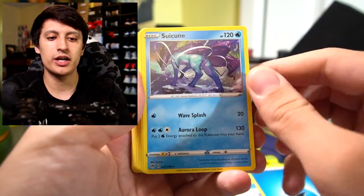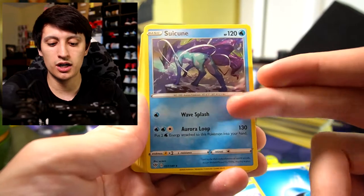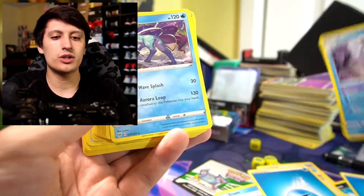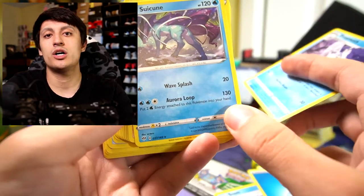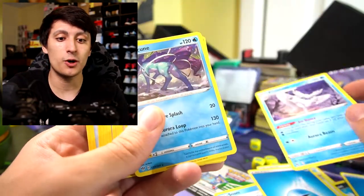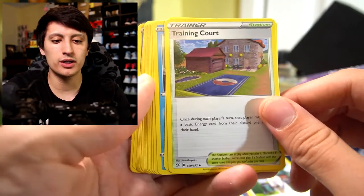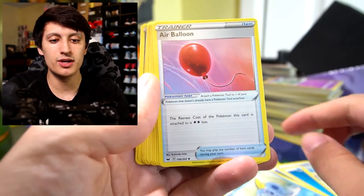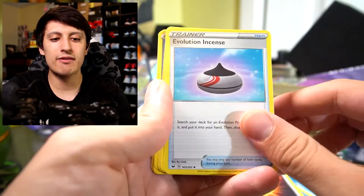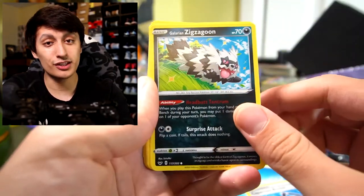Another copy of Snom, Water Energy, and Suicune. Suicune is an okay starter but doesn't do too much for you — it's a card you can swap out. That said, Suicune's Aurora Loop is good in a specific situation: say he's going to get knocked out the following turn — the attack does 130 damage and resets two energies back into your hand, which you can then use with Frosmoth on something else. So when Suicune is removed you don't lose the energies attached to it. We also have another Professor's Research, Training Court (good for getting basic energies into your hand), Marnie, Sobble, Air Balloon, Quick Ball, Water Energy, Drizzle, another Drizzle, Bird Keeper, Ordinary Rod, Scoop Up Net, Great Ball, Evolution Incense, Water Energy, and two copies of Capacious Bucket — really great cards, glad they included two.